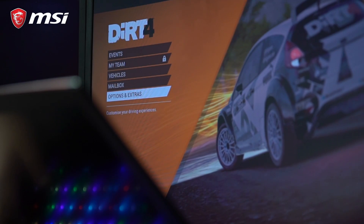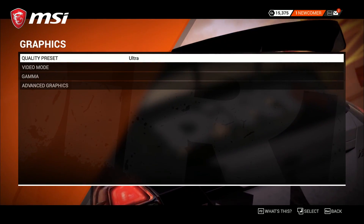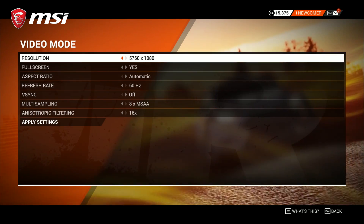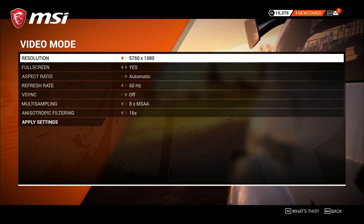For Ghost Recon Wildlands, go to Options, then Graphics, then Video Mode, and make sure the resolution is 5760 by 1080 and it's set to full screen mode. Then you're good to go.